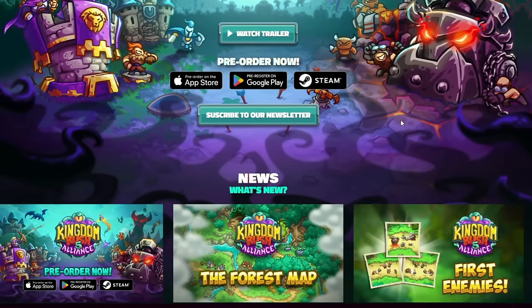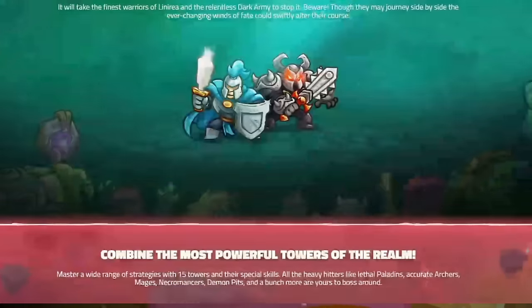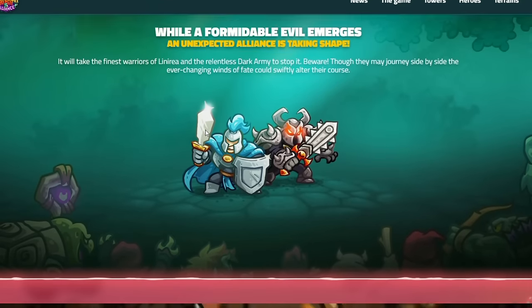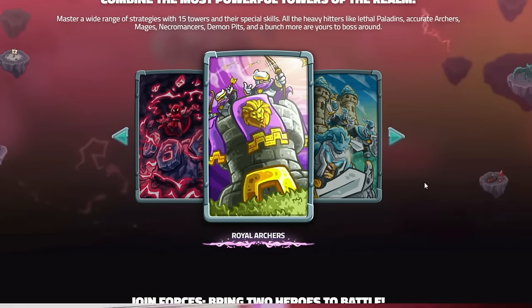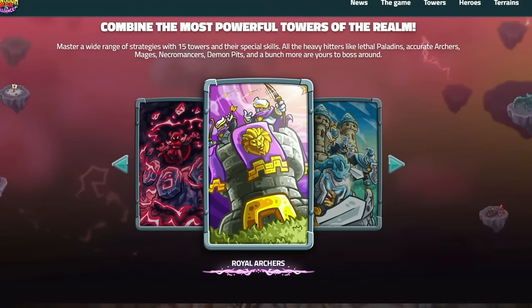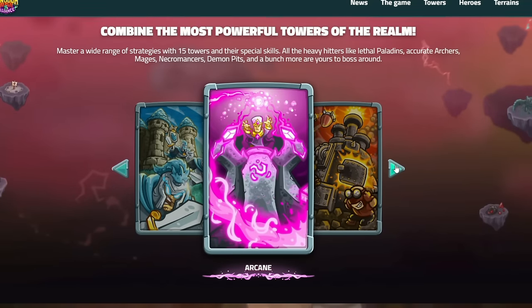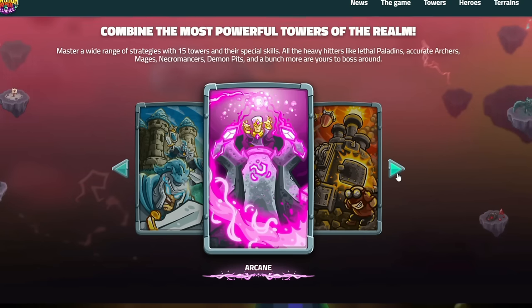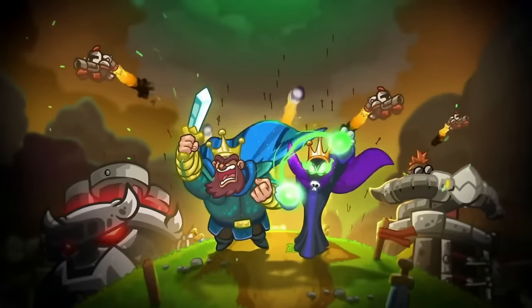With the release of the Kingdom Rush Alliance trailer, the site is out, and with that we have a few new towers — every single one which is going to be added into this game — and all of the heroes. In this video we're going to discuss what they could be. There is no gameplay for now, but stay tuned. Let's take a look at all of these towers; they look so great. The arch star looks so good, and there will be familiar and unfamiliar towers and heroes.